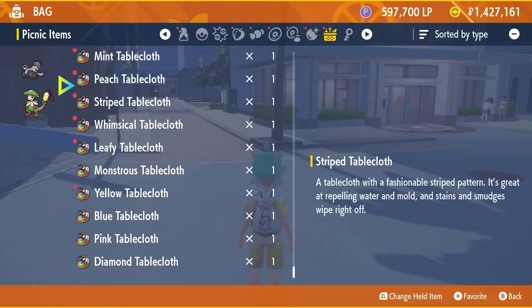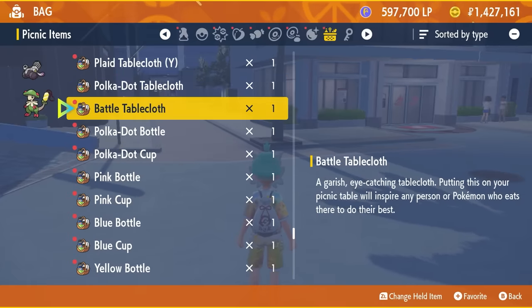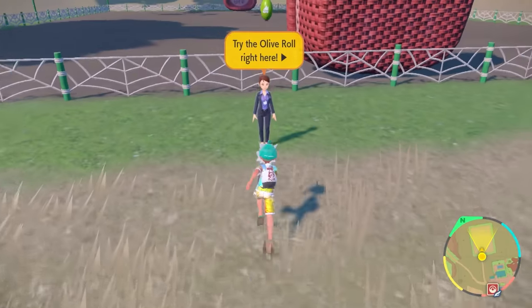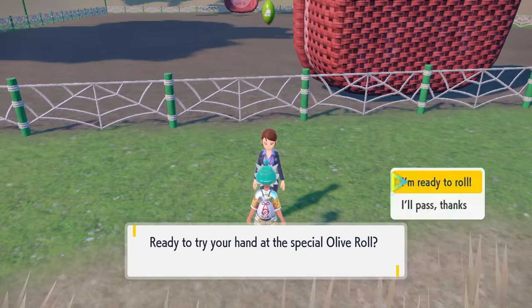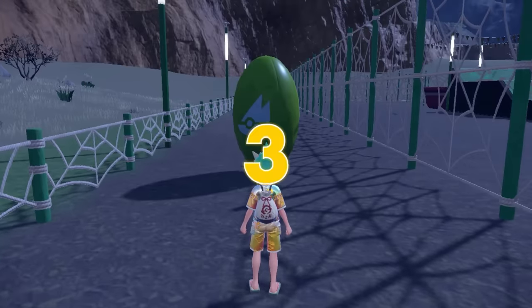You've got 18 tablecloths and are missing just one. To get this final tablecloth and unlock the Herba Mystica gift, you need to go to Cortondo Town and head up to the Olive Roll Challenge. You may remember this from the Gym Leader Challenge during your main playthrough — you'll have to redo it to get the final tablecloth.